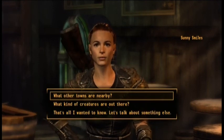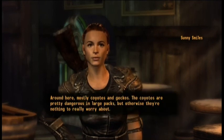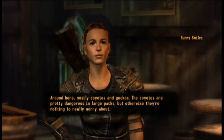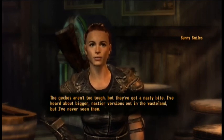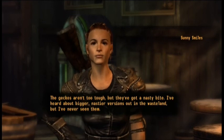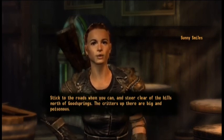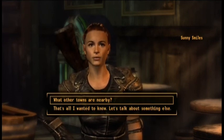Sunny: 'Around here, mostly coyotes and geckos. The coyotes are pretty dangerous in large packs, but otherwise nothing to really worry about. The geckos aren't too tough, but they've got a nasty bite. I've heard about bigger, nastier versions out in the wasteland, but I've never seen them. Stick to the roads when you can, and steer clear of the hills north of Goodsprings — the critters up there are big and poisonous.'